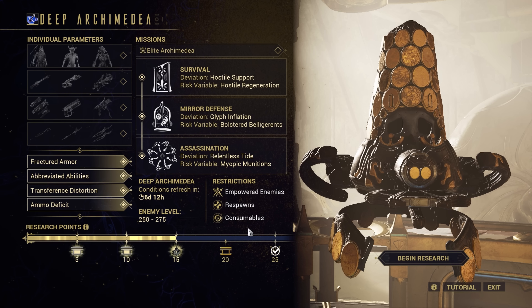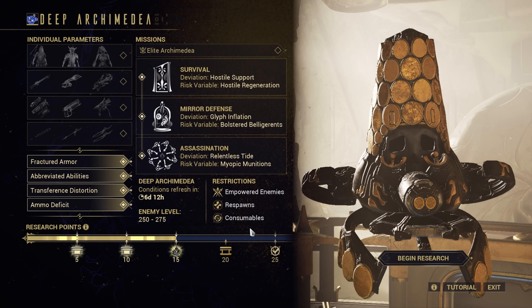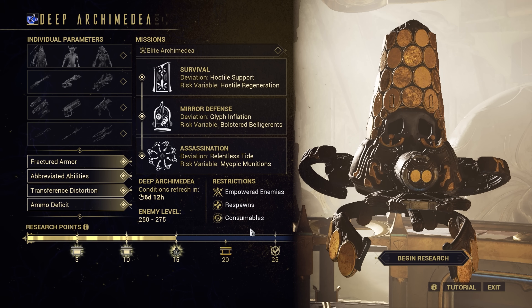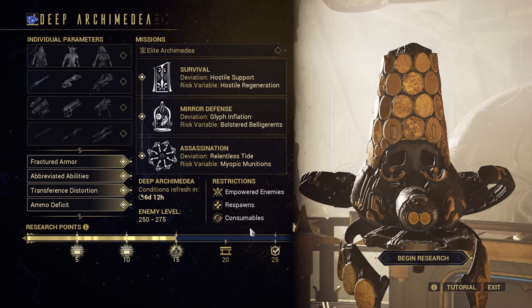Research points do not stack. You are only rewarded on the highest you earn in a run. Should you do only a partial run, or a run with lower points, then try again with full points — you'll receive the partial rewards the first time, and the remaining rewards on the second run.